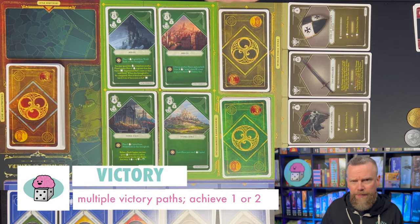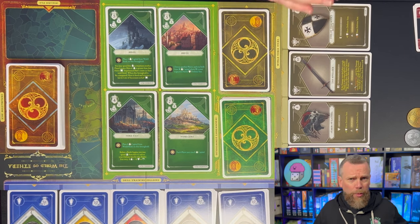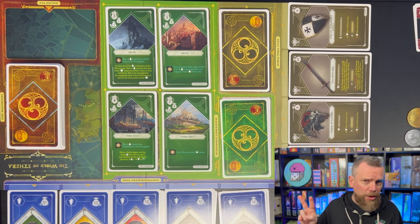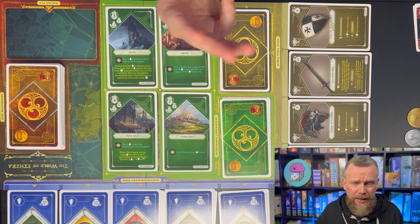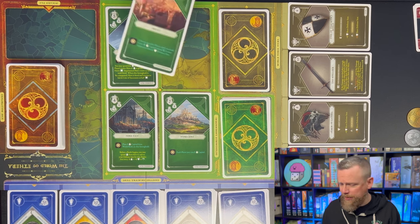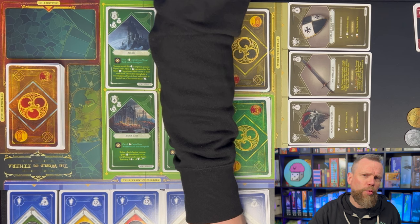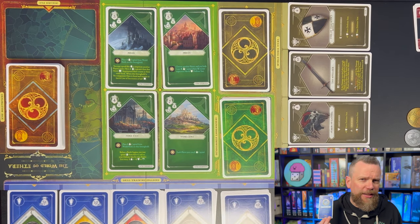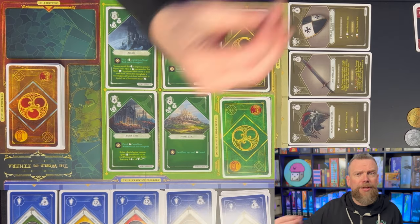There are lots of victory conditions in this game, and at the beginning you decide whether you have to meet two of those victory conditions to win, or you can play a shorter game and just win with one. You could win by defeating three of your opponent's heroes, by capturing four strongholds simultaneously, by unlocking five character classes, or by upgrading a skill to level four.